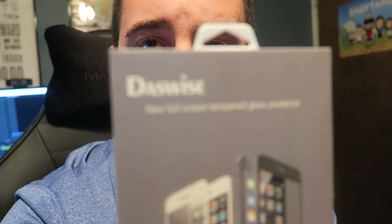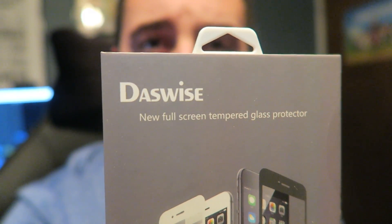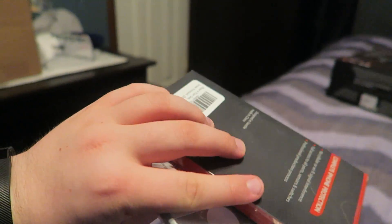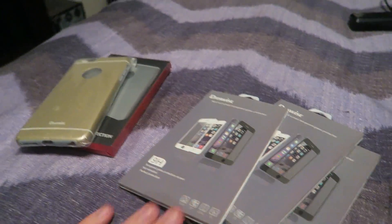I also want to show you guys this company called Das Wise — they actually sent out some stuff for me to check out. This is a tempered glass screen protector, which seems to be the new thing everybody's using. They sent me three of those, and also some cases. The only problem is it's for the iPhone 6 Plus, and only my brother has one of those — I have the iPhone 6. I'm going to try it on his phone. Have you guys tried a tempered glass screen protector yet? I've heard that if you drop your phone and crack it, most of the time it's actually the screen protector that cracks and not your actual phone screen.